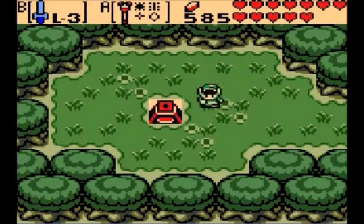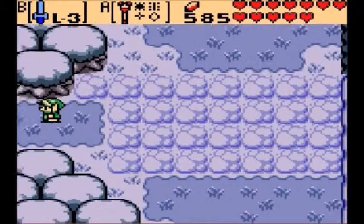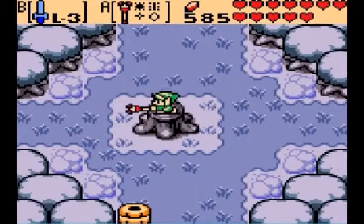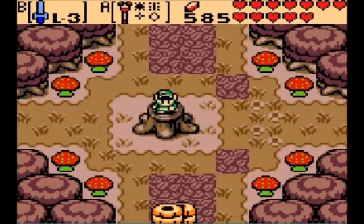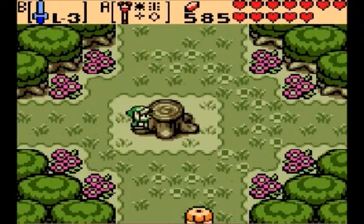Now that we have the sword, we want to go ahead and go this way. As the Deku Shrub said, we want to make the temperatures rise going west — starting with winter and working up. We want to go this way — this is the Lost Woods, by the way. If you're a Zelda fan, this place would be very familiar to you because it's in pretty much every Zelda game there is. Last, we want to do summer and then head up.